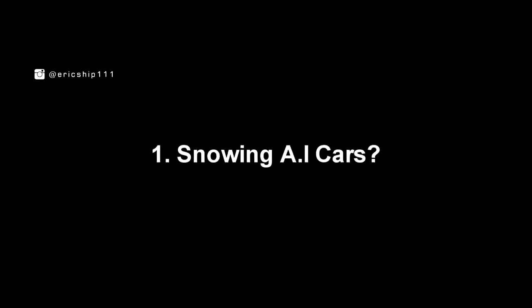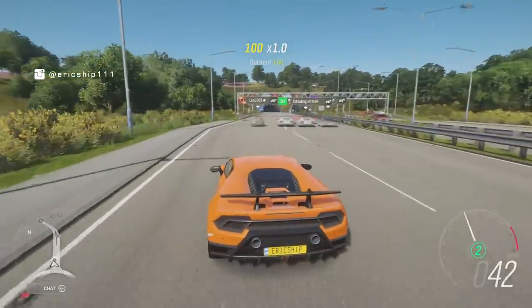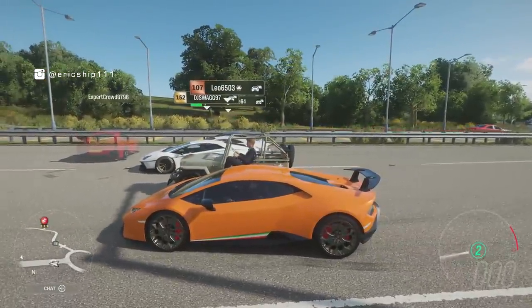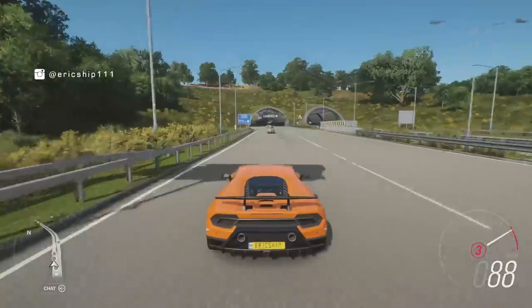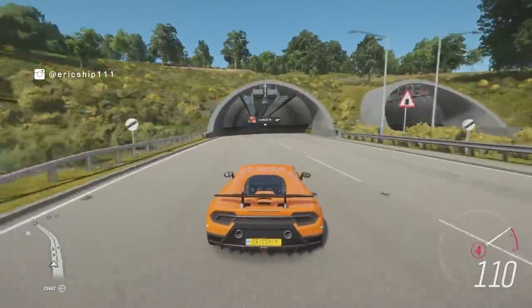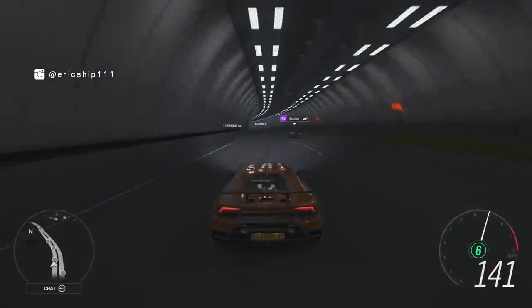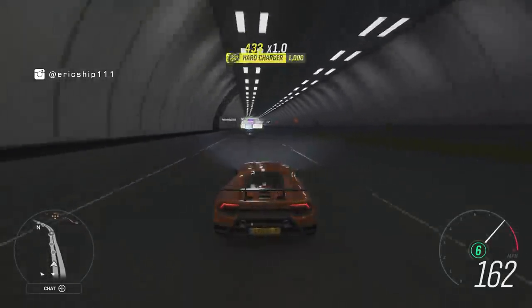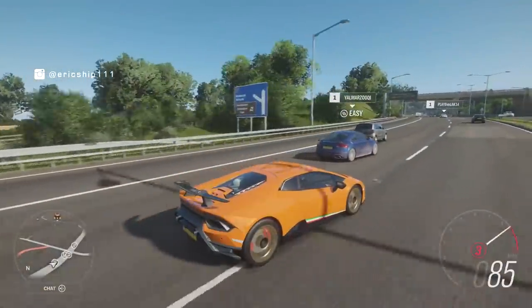Number 1: Snowing AI Cars. For those who are constantly connected to Horizon Life, or playing online, you may not notice this particular bug as much as those who play Horizon Solo. In online freeroam there are a lot less AI cars roaming around, but in solo mode the AI cars increase by a huge margin.